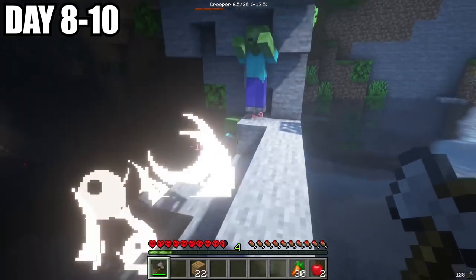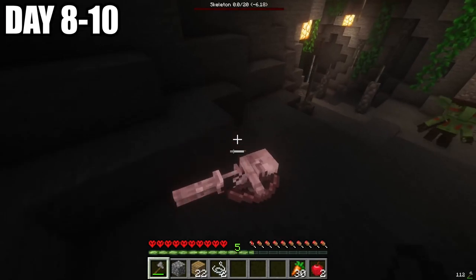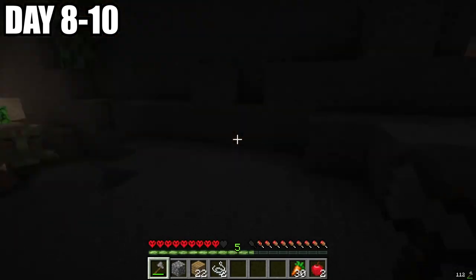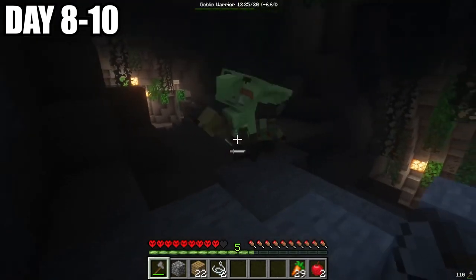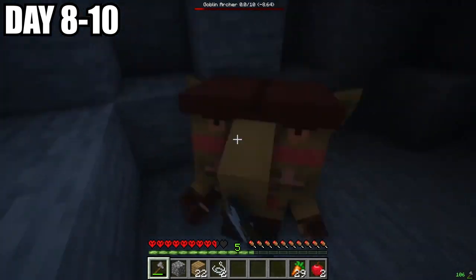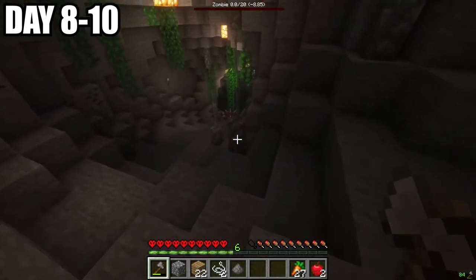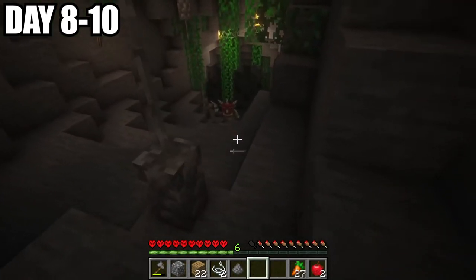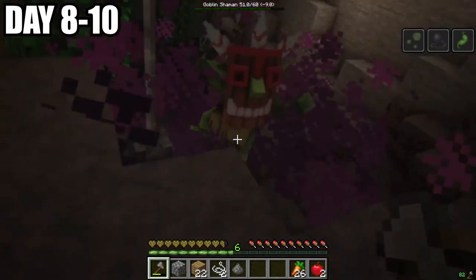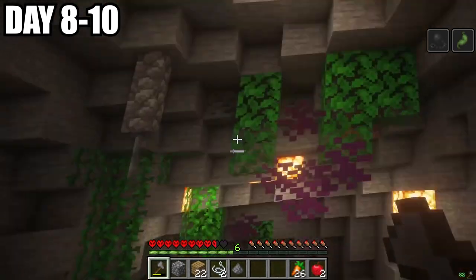When we entered, we got greeted by a creeper and two zombies — nothing too crazy. I took out this skeleton, looked to my right, and I was getting chased by what looked to be two little goblins. This must be some sort of weird goblin cave. It looks like they're different types of goblins — one seems to be a melee, and one seems to be some sort of archer. As I descended into this cave, eliminating a zombie, I looked farther down and saw some sort of shaman. I charged right at him, and as soon as I hit him, I got poisoned and he put a nausea effect on me. And when I looked back at him, he disappeared.